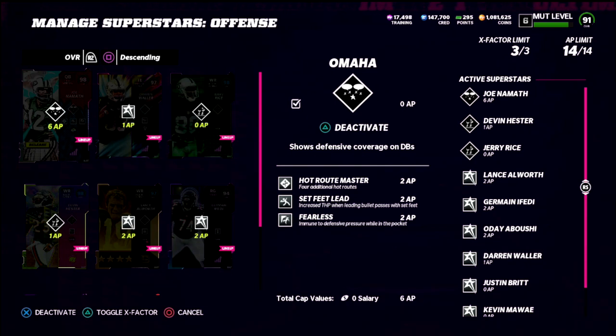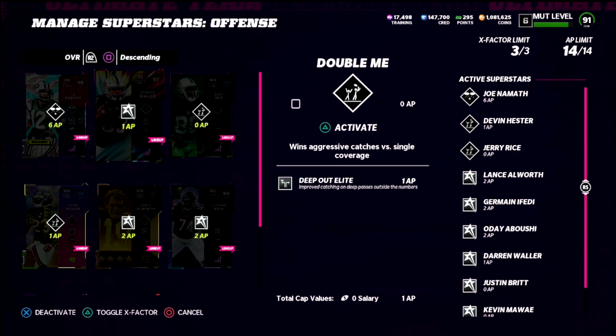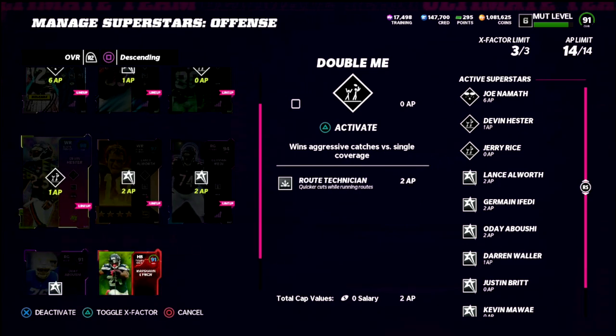You can use pass lead elite here if you prefer — if you do that you might want to take one of the route running abilities off. I also have the deep out lead ability, which I feel is great, primarily on your tight end. Tight ends like Darren Waller — six foot six, big body type players — are going to make catches they wouldn't normally make without this ability, so corner routes and post routes are something I have a lot of success throwing to my tight end.